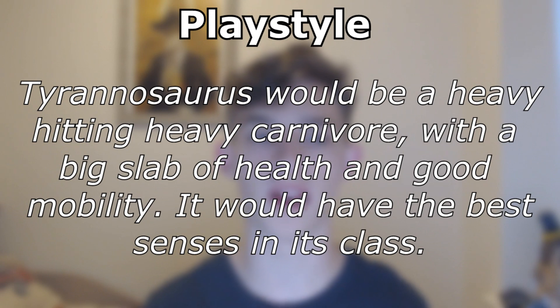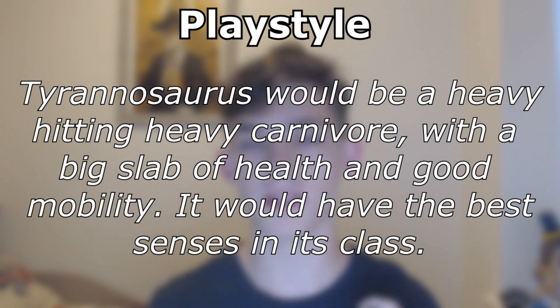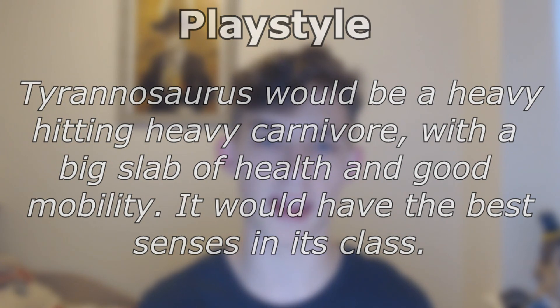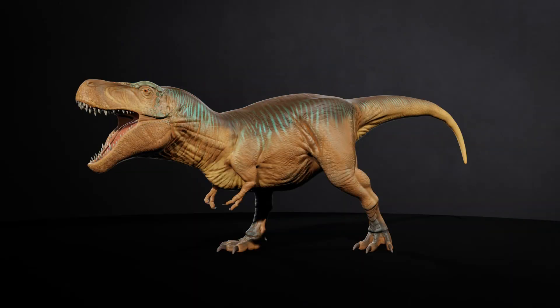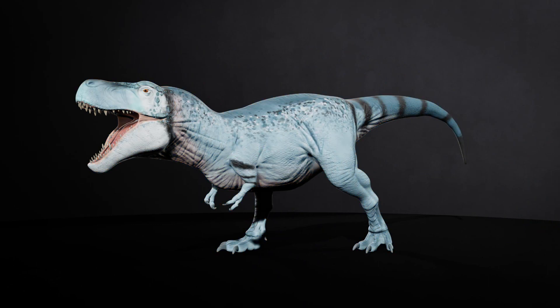In Prehistoric Fury, Tyrannosaurus Rex will play as a heavy carnivore — a heavy hitter with a big slab of health and decent mobility. The sensors of Tyrannosaurus stand out from the rest of the Tyrannosaurs, being the best sensors for its class, allowing you to outspot most enemies apart from most herbivore types. The dinosaur was modelled by Bill Nguyen, and some of the skins were designed by Jordan Clark. The skins are: Null, Clavo Tyrant — which has two optional color variants, Neon and Red — and the Frostbite skin.